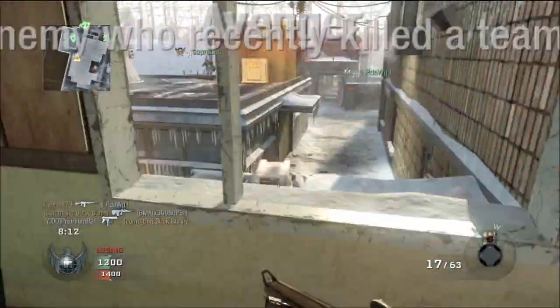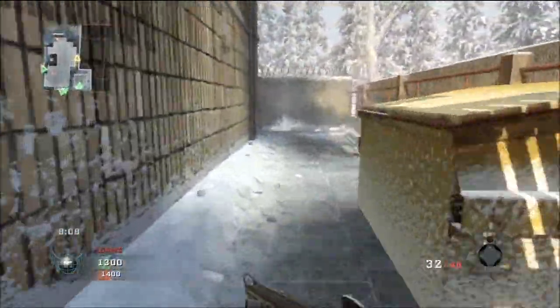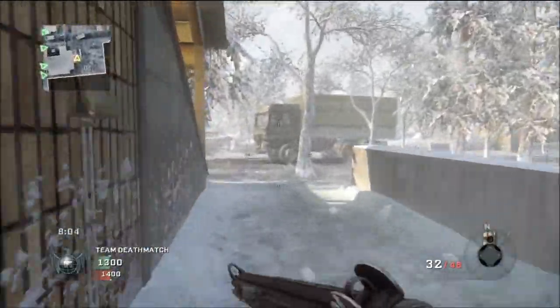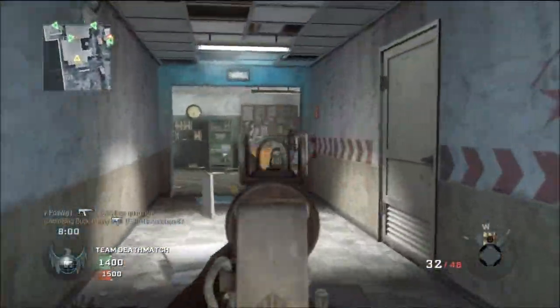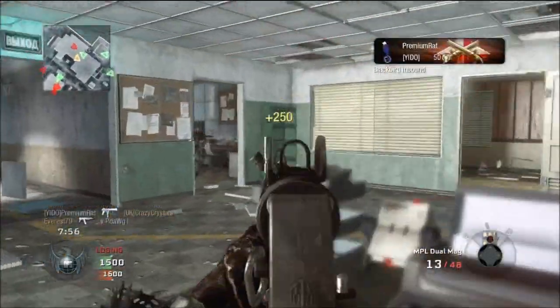This is key when choosing my attachments, because I didn't feel like I needed to pair this weapon with the extended mags. Instead, I opted for the dual mag attachment, because it grants you more ammo to start off with and gives you a faster first reload. This also helps when deciding on what perks you want to use, because the dual mag attachment obviously grants you more ammunition from the start.